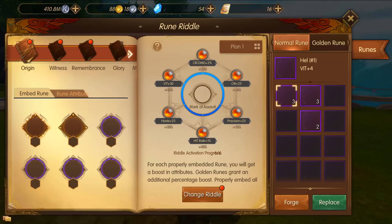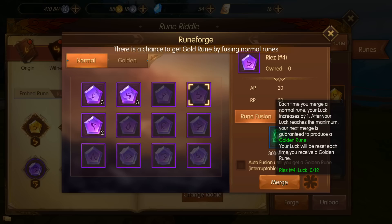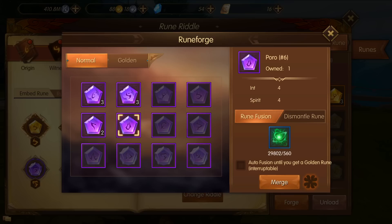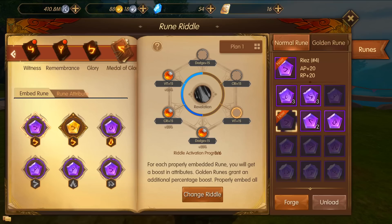Another new addition is the rune system. Click the four bars and go to runes. If you go to forge, you'll see a lucky shamrock. When you forge 12 runes together — let's say intellect spirit ones — you merge them and do it once. If you don't get a gold rune, after you do that 12 times the very next forge will be a guaranteed gold rune. That's another way to help you max out your golden set.